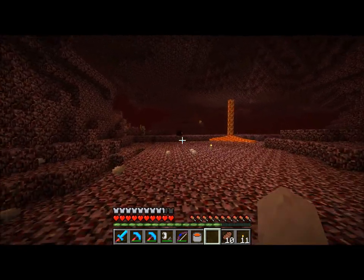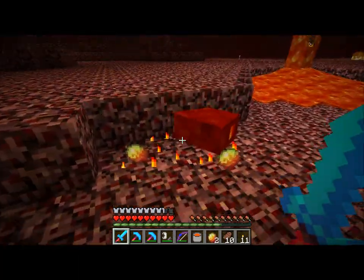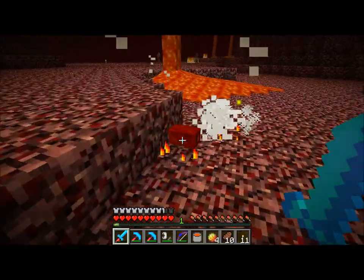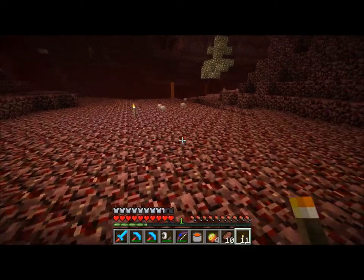I've got a bunch of glowstone now. Oh, I'm getting one of these guys. Look at that — all those magma cubes everywhere, or magma creams. Four of them. There they are. That looks good.